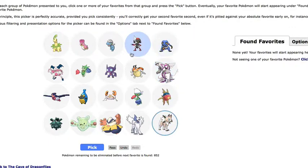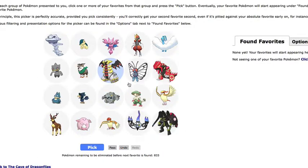Lycanroc is always cool — it's new and I really like this new region. That lowered the number a bunch. This is Zygarde Complete — I don't really care about Zygarde. I like Pidgeotto, not Pidgeot. I don't know why.